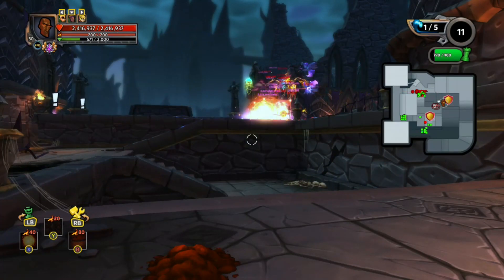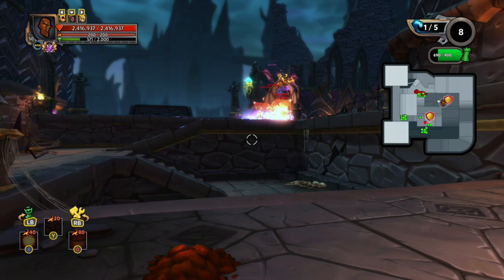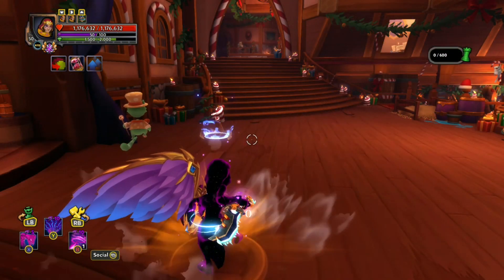Fun fact, they can stun a tower for about 20 seconds — plenty of time for the other fliers to attack the crystal and end the game.